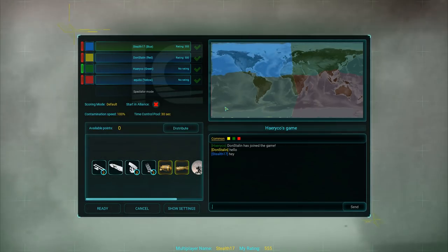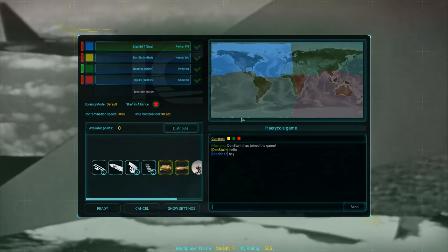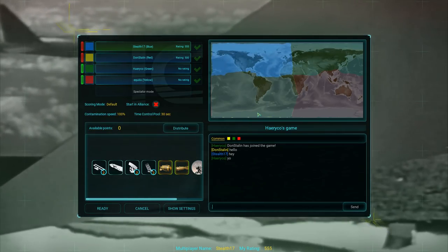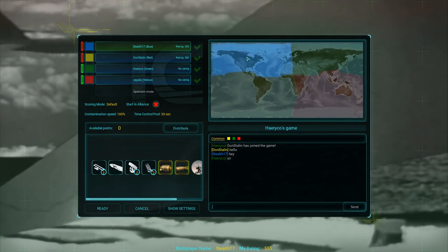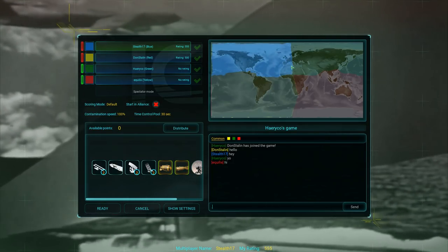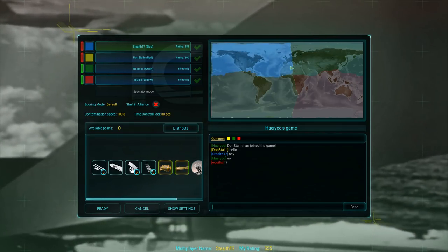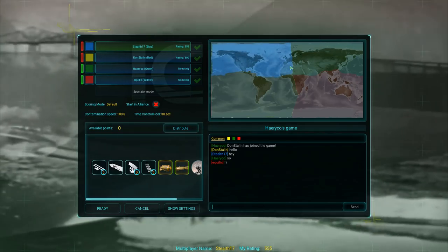Hey guys, Stealth here and welcome back to ICBM. Today I have joined a random multiplayer game as the game is officially out right now. I'm playing on the Four Corners map, which means the game is not just for me in the US or North America — I also get a good chunk of Europe. This is going to be an interesting fight because there will be a lot more to defend and a lot more different vectors from where I can get attacked.